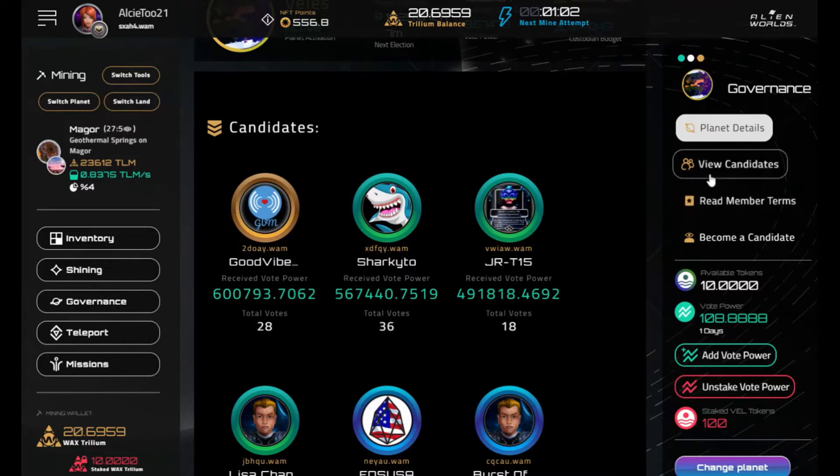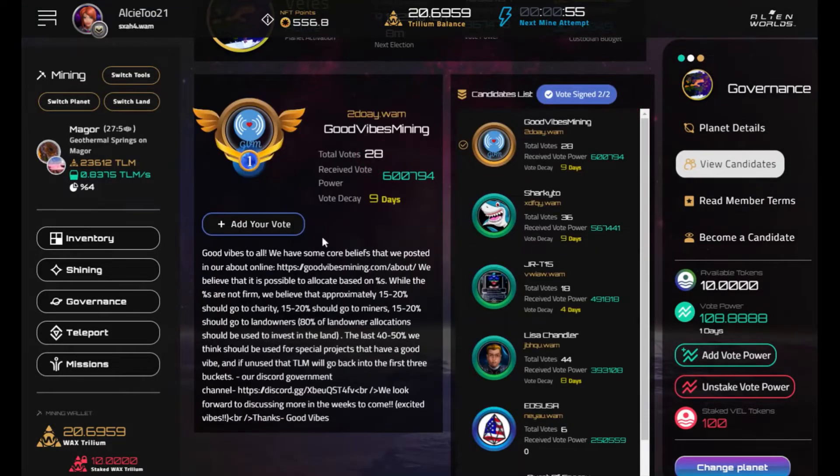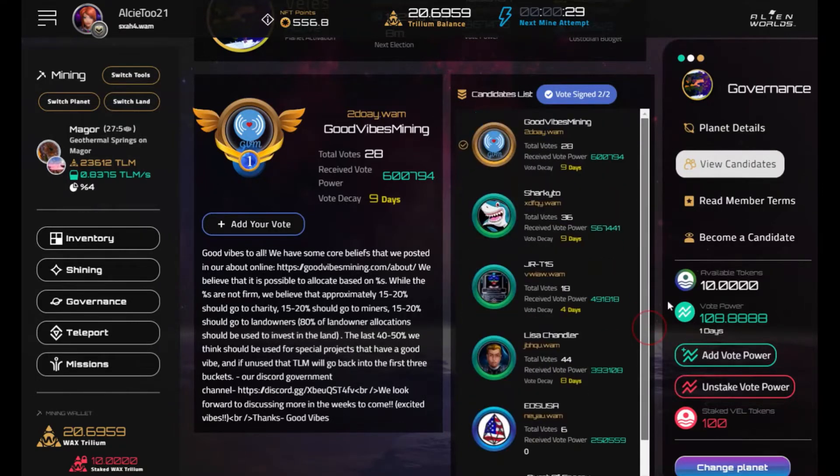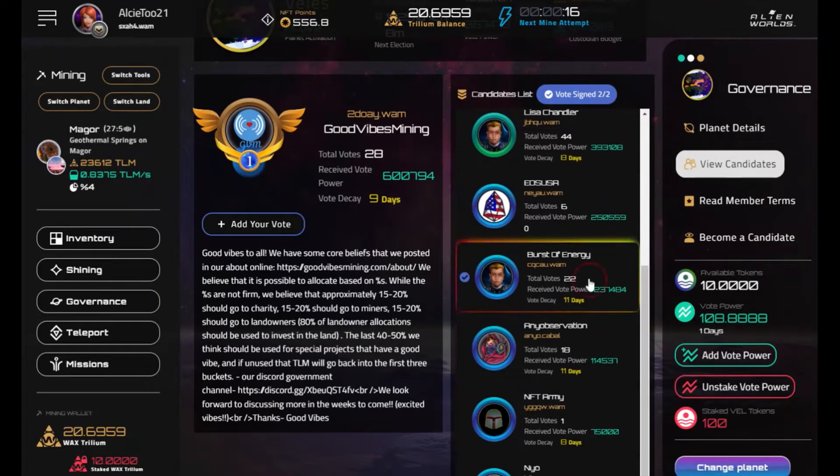Each candidate should have a little bio. If you go to 'View Candidates' you can also see that. Click on them to get their bio, see how many votes they have, how much voting power they have, and the voting decay — which I believe represents that as time goes by, the voting power of tokens staked to them goes down. So continuously restaking to your candidates might be beneficial for them.